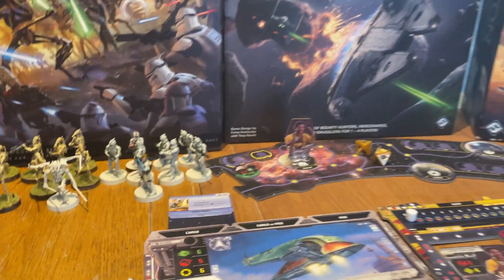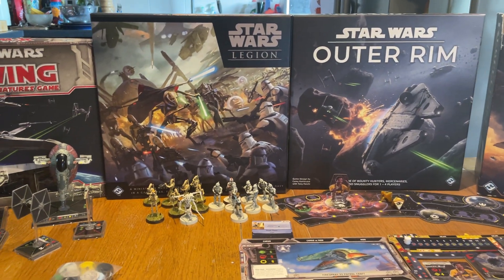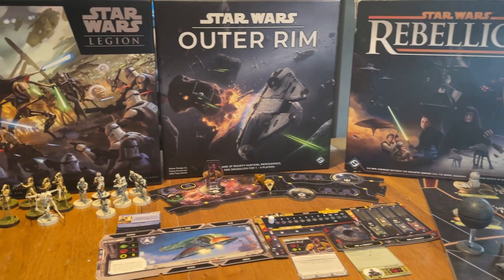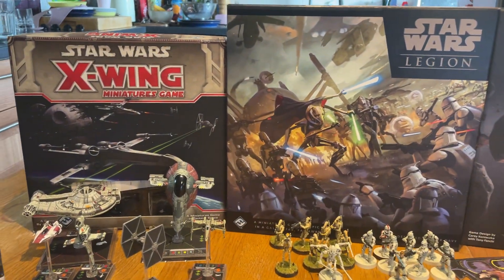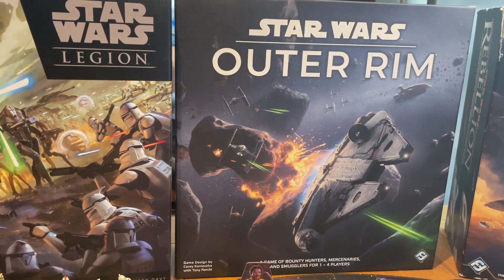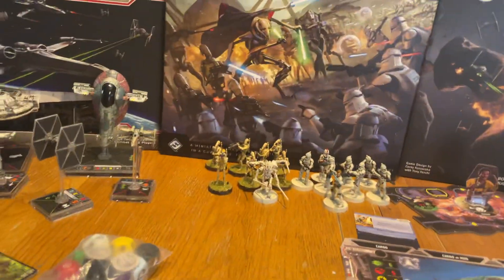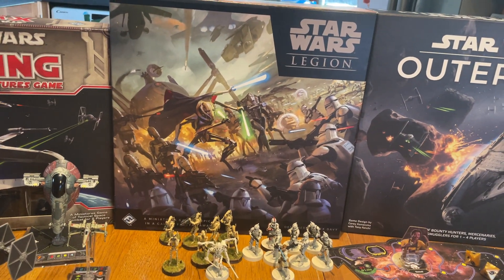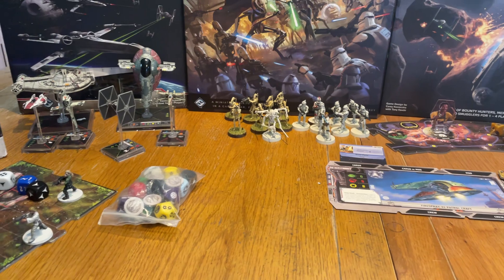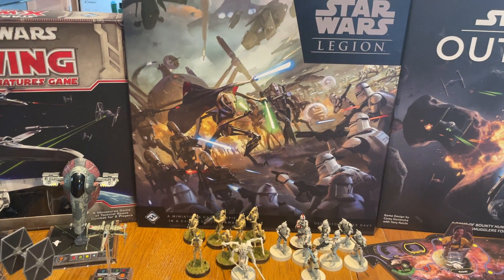Those are my thoughts on Star Wars games. You can pick up most of this stuff readily — the harder ones to find are the RPG and the card game, and to a lesser extent Imperial Assault. Everything else you can basically get from your local gaming store. The two miniatures games are massively popular so you should be able to pick them up anywhere. Outer Rim is newish so again it can be found pretty much everywhere, and Rebellion should be findable in any game store.